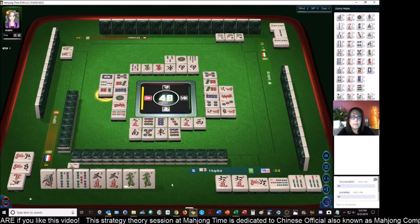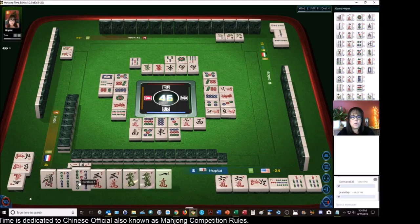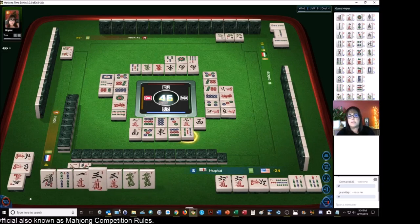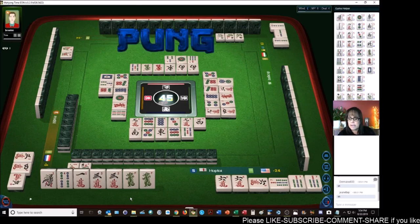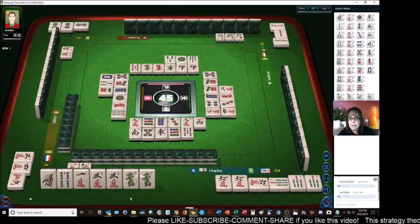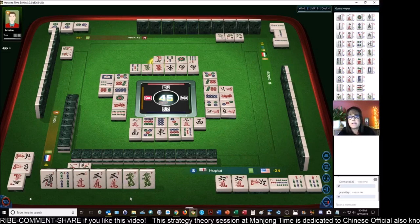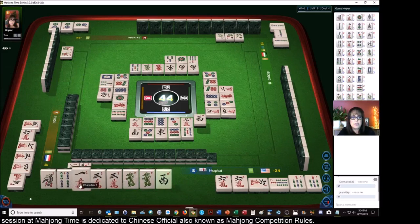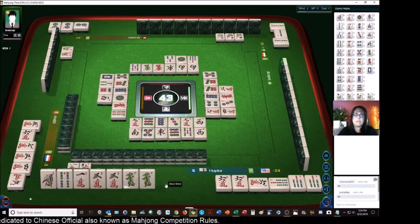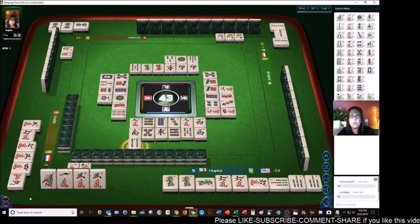I wonder if people hold flowers and then replace their flower when they're ready to win - for a potential out on replacement tile. Out on supplement tile is number 46, that's an interesting idea - eight points! Maybe I should hold a flower and see: when we're ready to win, replace the flower, and if that replacement is your winning tile you get eight points. West wind - oh, west! I had that west wind, oh well. I'm gonna think about that. Green dragon - there's a pung! So: hold a flower for when you're ready to win.